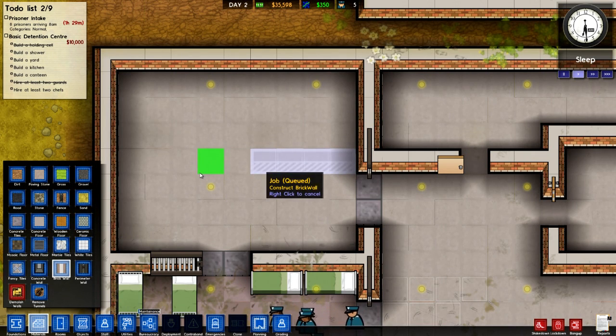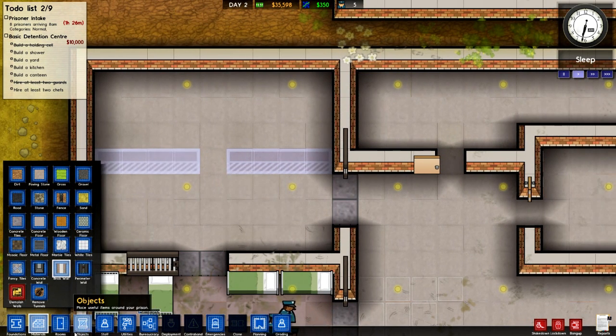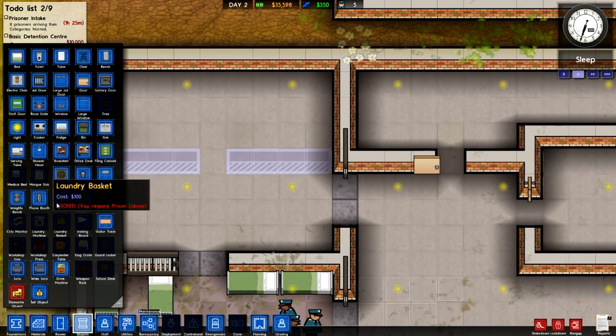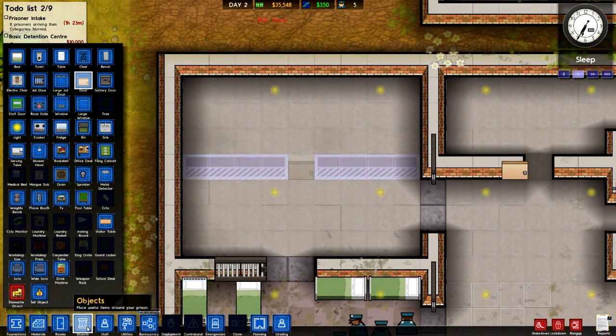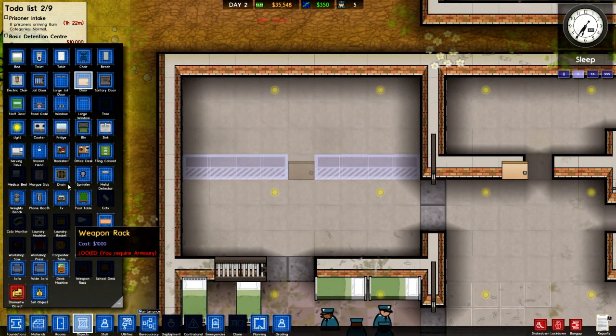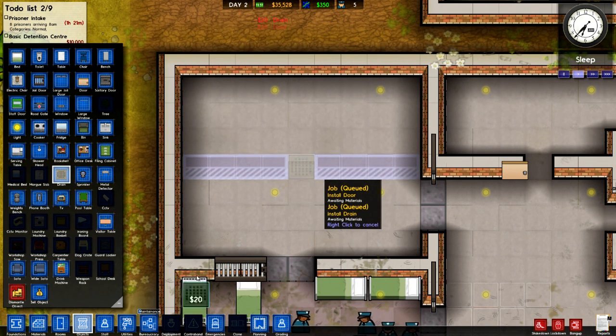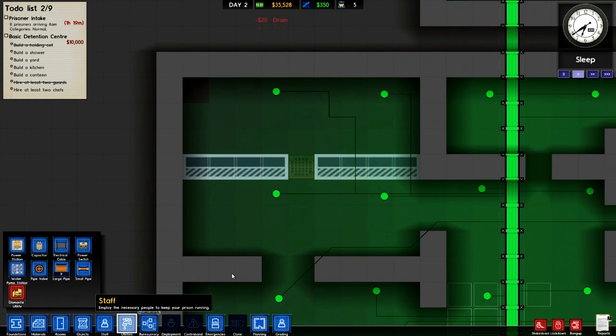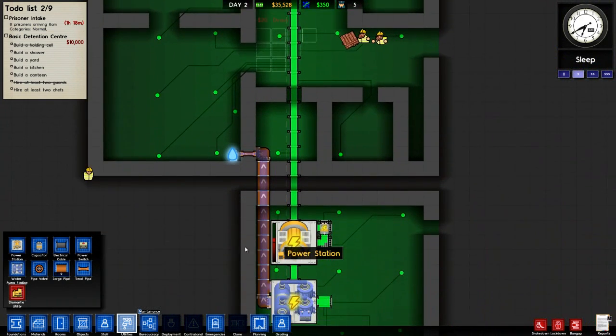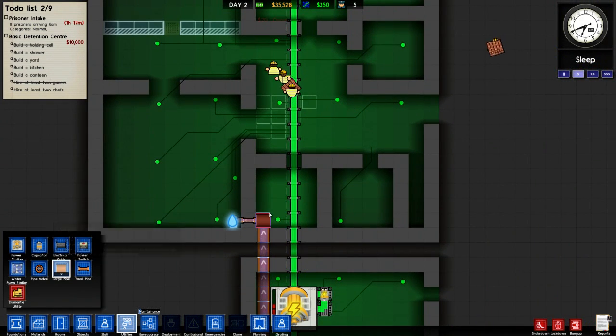Oh wait no, I've forgotten again about a little detail called the bloody shower block - bloody hell. Keep forgetting, I'm going senile. Yeah let's not put a cell door on that because it would mean a guard would have to be there. So let's put that like that, let's put a drain on the door so that the corridors don't flood. Let's make sure we've got adequate water.